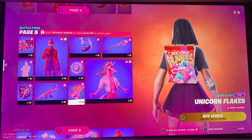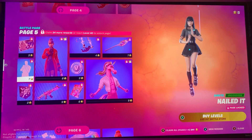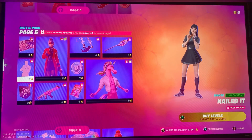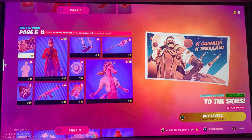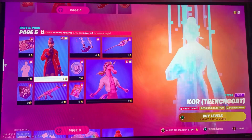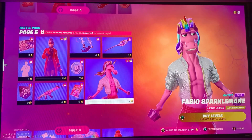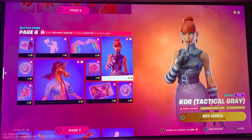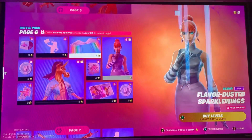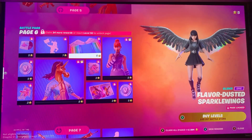V-Bucks — oh come on. Wait, what? That looks like one of my family members. Okay — My Little Pony? They added My Little Pony! Okay, nurse style, what — the wings? Oh no, big...